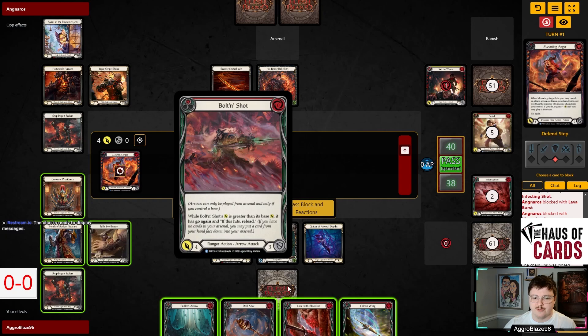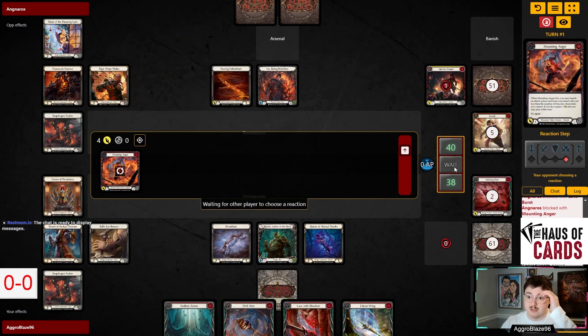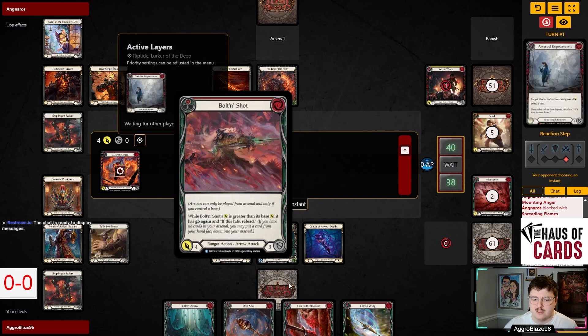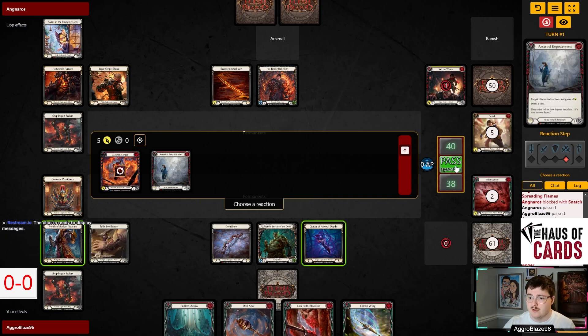Starting out for four, I think we're just taking this. I don't think there's really a reason to block the four here. We can block whatever they buff — even if it's a Snatch, we can just give two cards and we're in a pretty fine spot. With Empowerment, we would have blocked a minimum for five, so it wouldn't have been a problem even if we did block there. I think waiting to block on a later chain link is the correct decision here.